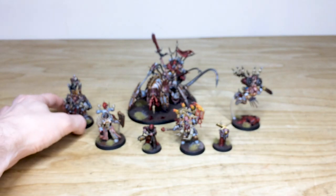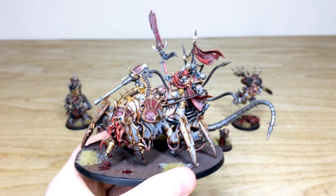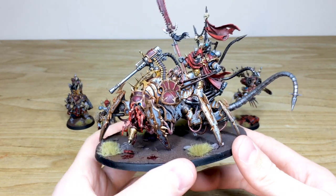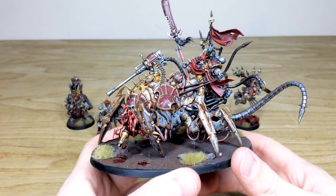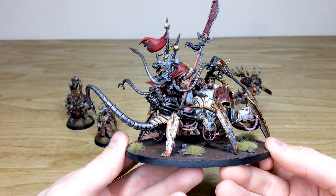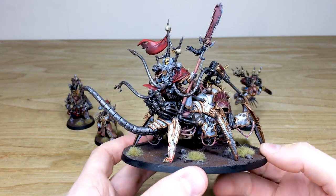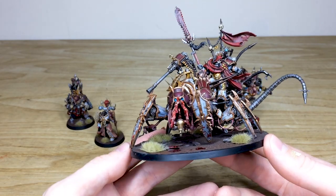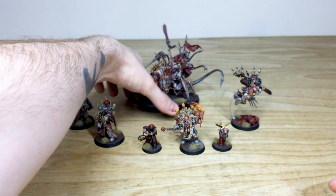Then we'll look at the incredible Lord Discordant — a great miniature riding this shrimp-esque biomechanical monstrosity. Ben's done a great job bringing this guy to life in the really cool custom white and red livery that the guys at Tabletop Tactics have on their Khorne miniatures. You've got all the verdigris on the copper work, the capes have nice tonal variation, and each of the little claws and appendages has loads of blood on it as you'd expect on a Khorne model.